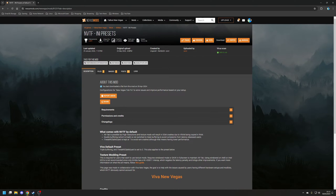The second to last mod is an INI preset for NVTF and it comes in two flavors: the Viva default preset, designed for everyday usage, or the texture modding preset. The only real difference between the two is that the latter is designed for use with texture mods. Install your chosen preset using Vortex as usual.